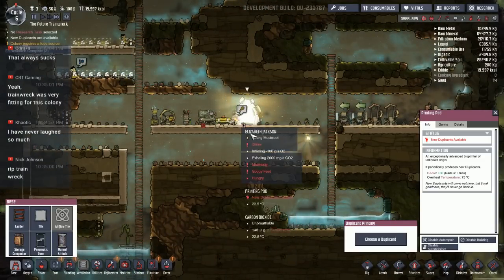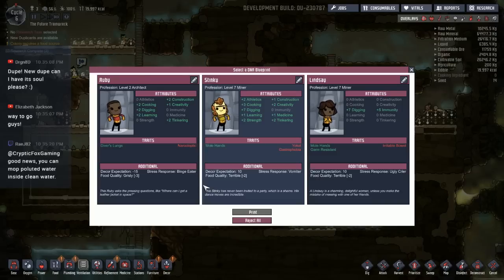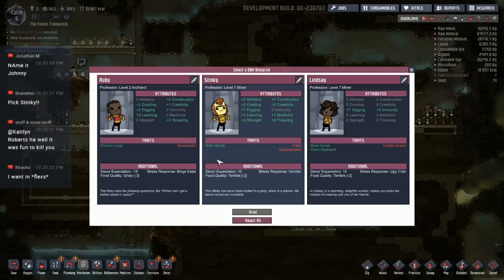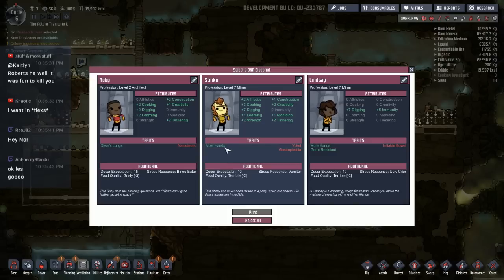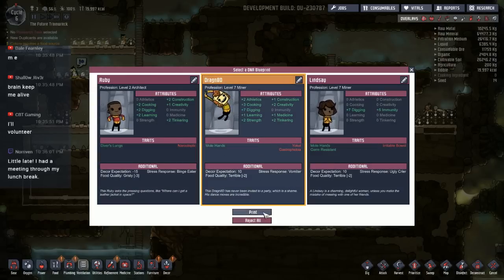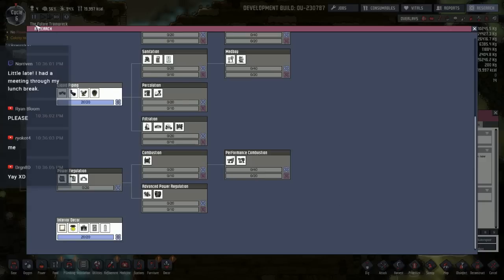We need a Duplicant. Choose a Duplicant — who wants to join this mess? Your odds of surviving in this particular colony — not good, not good at all. You can mop polluted water inside clean water? No, you can't actually. You used to be able to, but now you can't. If there's too much water volume there, you're no longer allowed to mop it. I'm going to have to filter it out somehow. The trouble is it has germs in it, which is not great. The germs are going to — I don't think they'll spread in clean water. I'm curious to see what will happen. Who wants to be a Duplicant in this horrible mess of a colony?